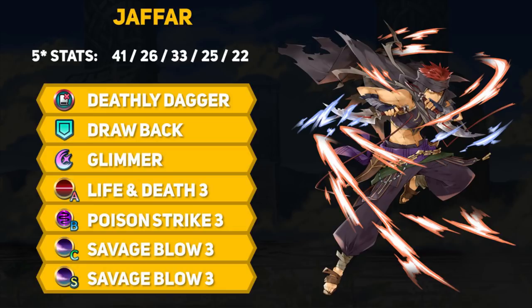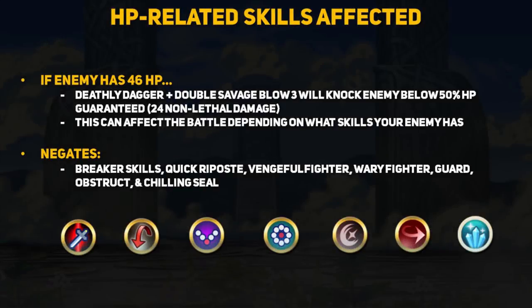This build is all about getting extra chip damage in and you don't need to invest super heavily to make it happen. Now let's discuss the merits and consequences the 24 points of AoE damage has. If an enemy has 46 HP and gets hit by the splash damage from Deathly Dagger and double Savage Blow 3, they are guaranteed to be knocked below 50% HP. Enemies with 47 HP are also likely knocked below 50%, though rounding on 23.5 HP is uncertain. Enemies with 48 or more HP will not be knocked below 50% HP.